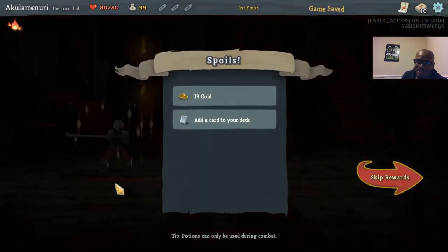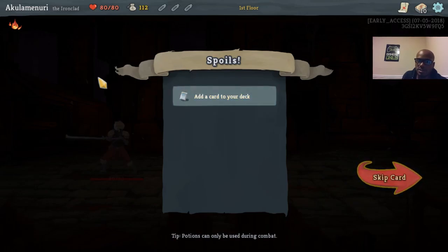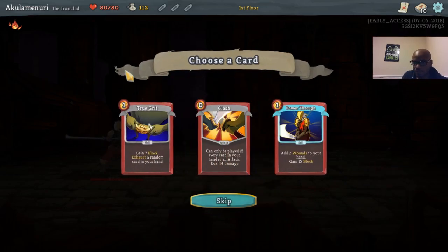I had 74 health and went back up to 80 — the relic kicked in. Whenever you defeat an enemy or an elite, at the end of combat you get gold which you can use at the merchant to banish cards, buy cards, or buy relics. You also get to draft one card into your deck.